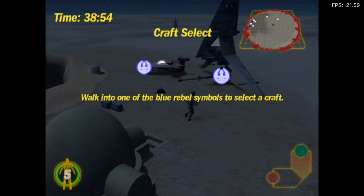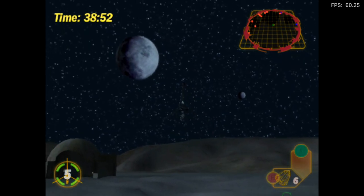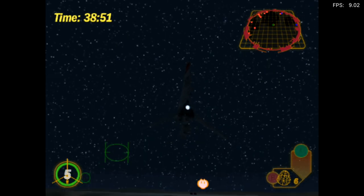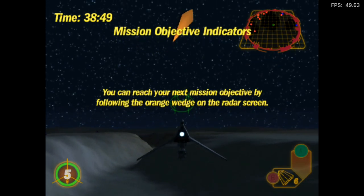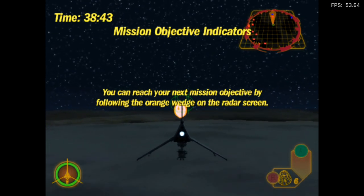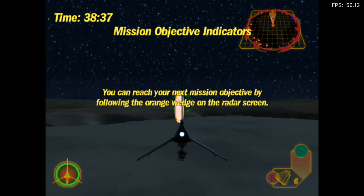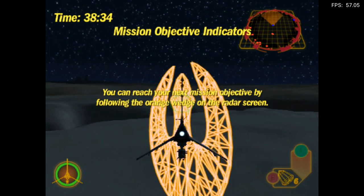Walk into one of the Blue Rebel Symbols to select a craft. You can reach your next mission objective by following the orange wedge on the radar screen. Follow it now. Good job.